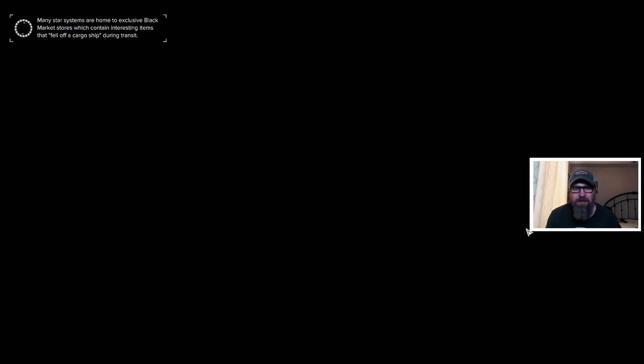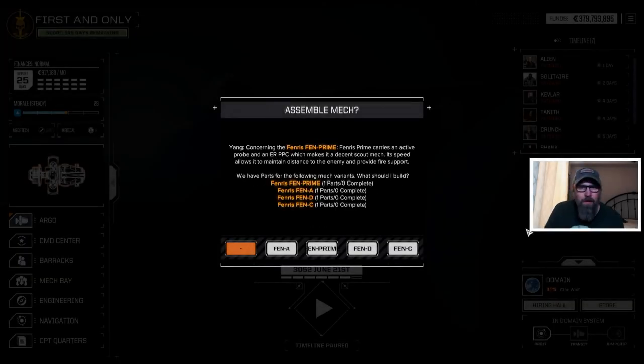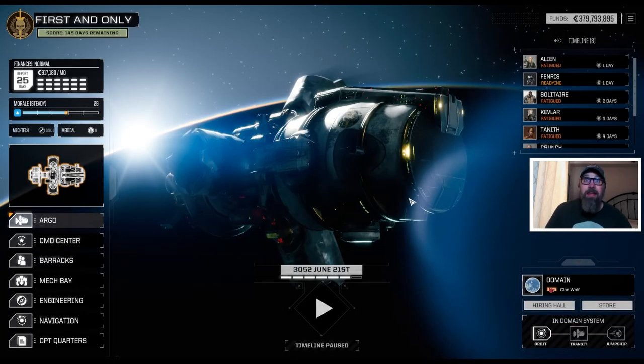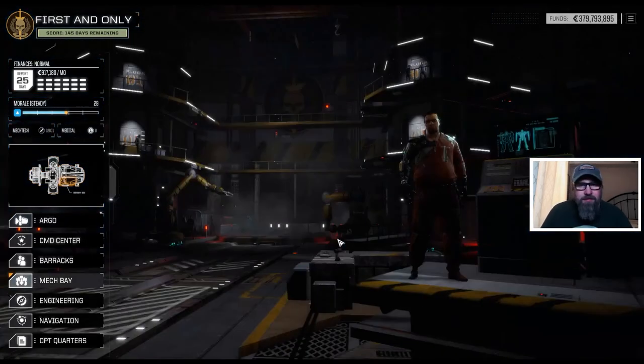Hit continue and see how that turns out. We'll have some options. We've got four options, one part of each. If we mouse over, will it tell us? No, it will not. I'm going to take the prime, because it's the prime. It would be nice if mousing over here would tell us what these are. Otherwise I'd back out and just look. But this one hasn't been allowing us to put parts together except here. We have seen with some mods you could pass here and rebuild in the actual mech bay itself, but this one doesn't appear to let us. So I'm just going to take the Fenris prime. We'll go ahead and ready it. Active probe and ER PPC — decent scout mech. So maybe this is our replacement for the Vindicator.